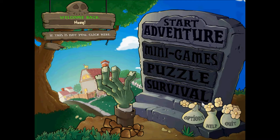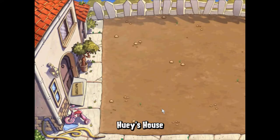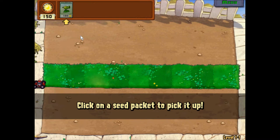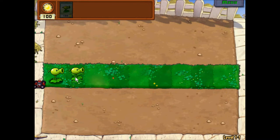Start adventure! PopCap Games presents... Plants vs. Zombies. And there's some zombies there. Click on the seed packet to pick it up. That doesn't look like a seed packet. Nicely done. Click on the falling sun to collect it. Keep on collecting sun — you will need it to grow more plants. Excellent.